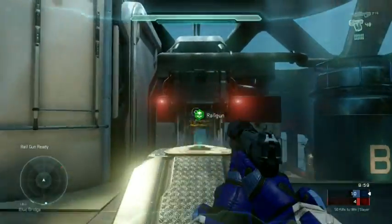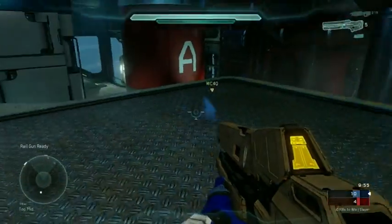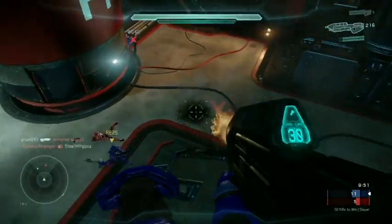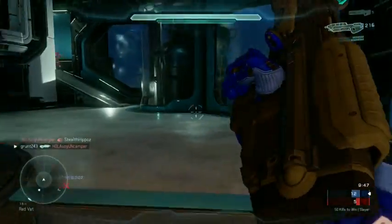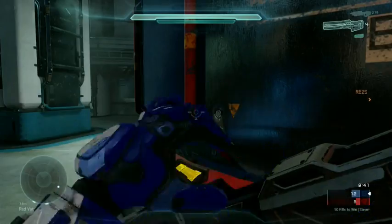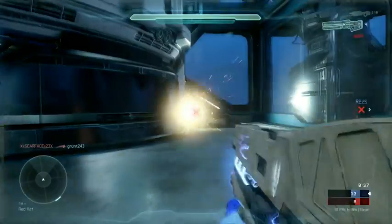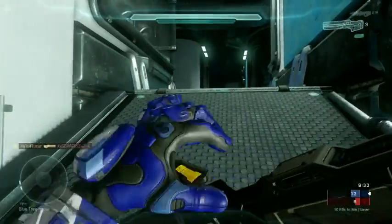What I'm doing here is I want to control the top center of the map and I want to control the power weapons. In this particular game, there's really only one power weapon, which is the rail gun, and it spawns right up there at the top. Throughout the bulk of the game, I am able to control the rail gun, which gives our team a very strong advantage. I'm not especially good with it, but I do manage to get 5 or 6 kills with that weapon, which is helpful.